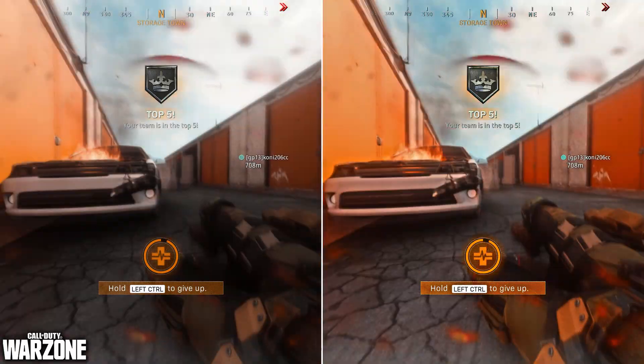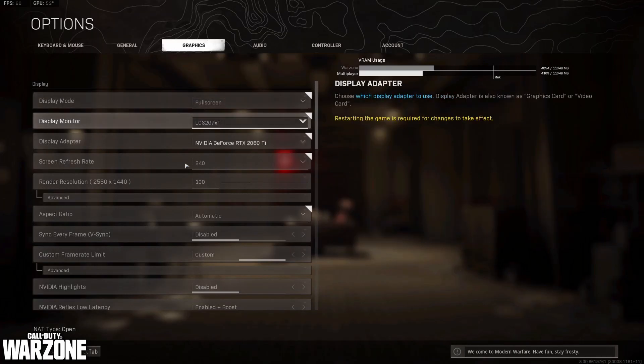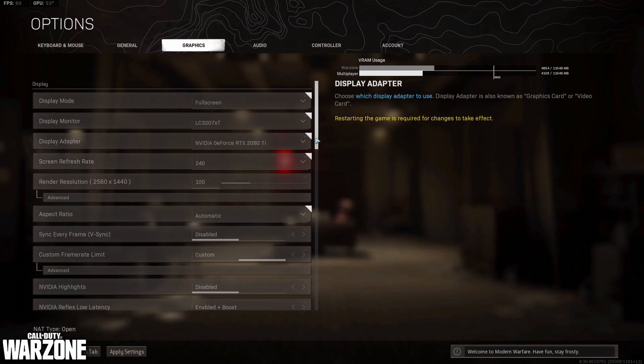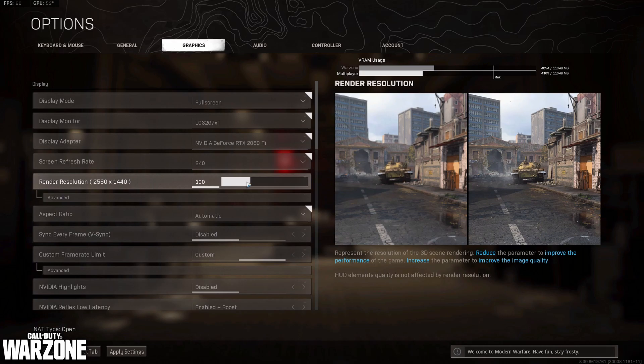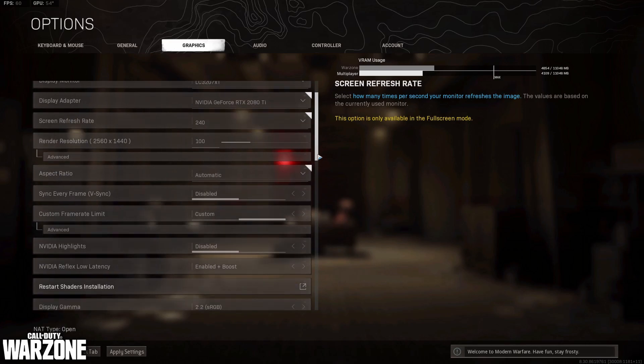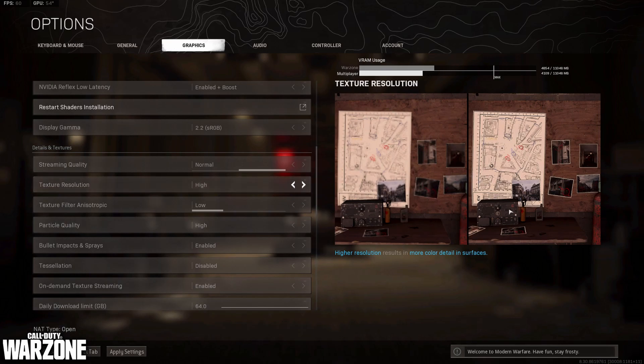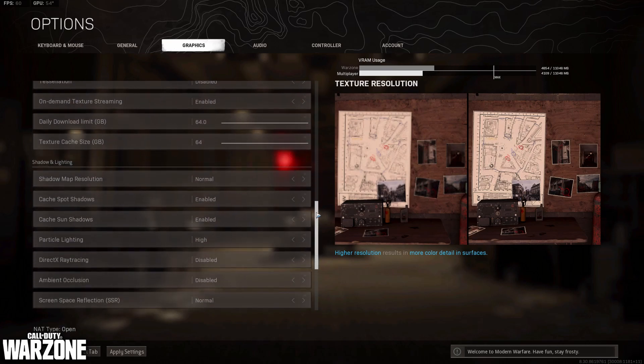Now let me show you how to do this. Over here there are a few important settings. You want to make sure you have the highest resolution enabled — a lower resolution results in a less sharp image, so use the max if your system is capable. Also make sure this is set to 100; upping it upscales the resolution beyond what your monitor can show, so it's just a waste of FPS. Always keep it at 100. The next important setting is texture resolution — keep it on high, as it looks much sharper.